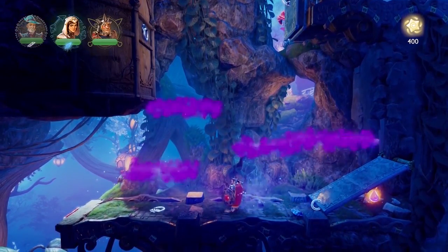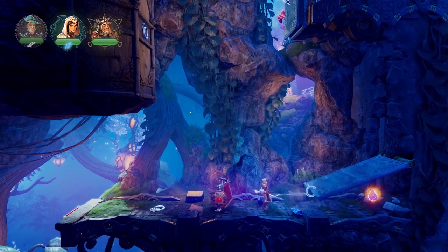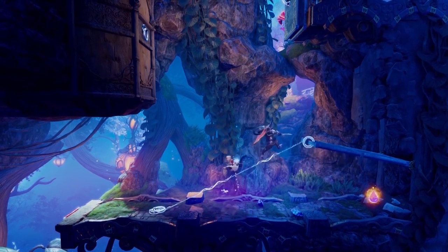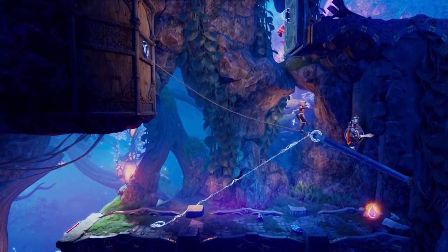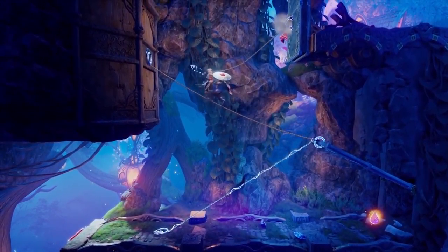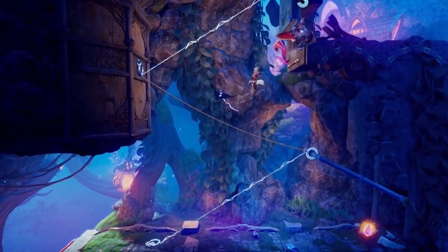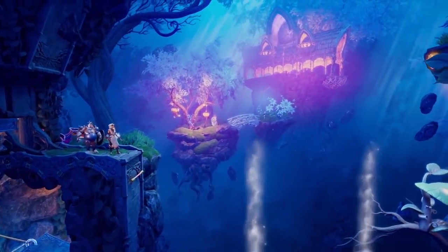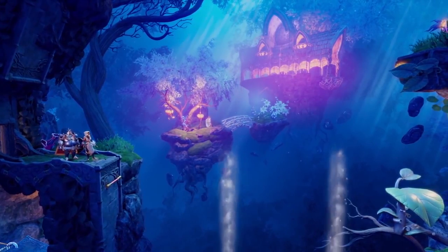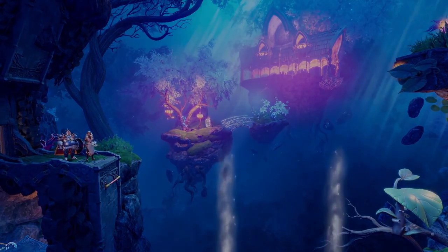This here looks very much like a puzzling operation that we need to perform to get up to the door on the right on top. I'm gonna use the Fairy Rope — I have a plan. I'm gonna use another rope, kind of replicating the zigzag rope thing that we did in the earlier level, except with the Fairy Rope variation. And that was it for our Trine 4 demo. We hope you enjoyed watching this, and stay tuned for more.